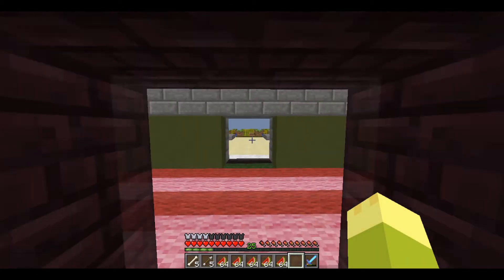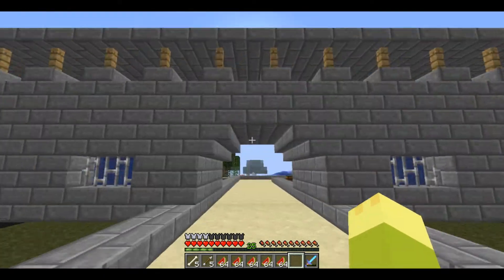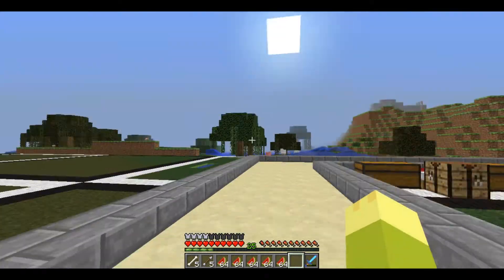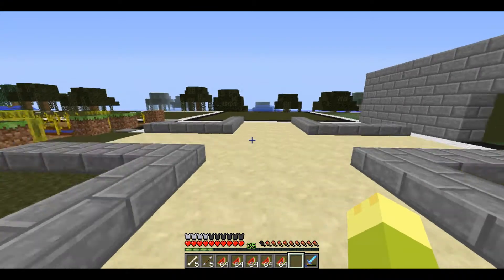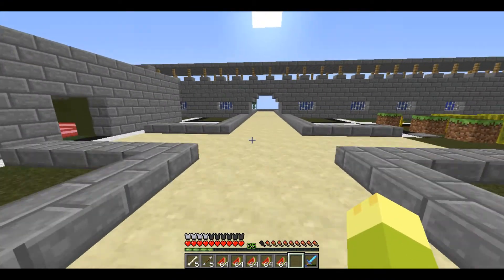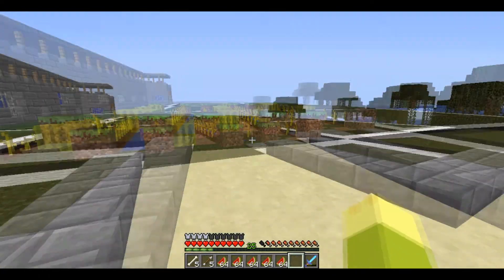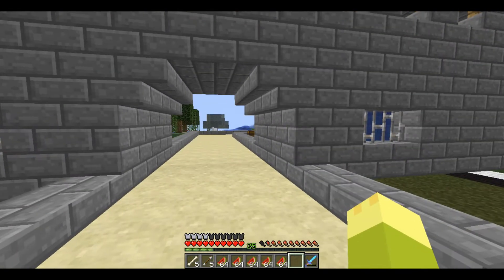There are three small things I'm going to do off camera quickly. First off, how do we know that this is the food farm section? Second, how do we know this is the melon farm area? Because potatoes will go here, carrots will be further on. And third, this needs a building — that's basically it. These two things should be exciting. We'll get right back to you guys.